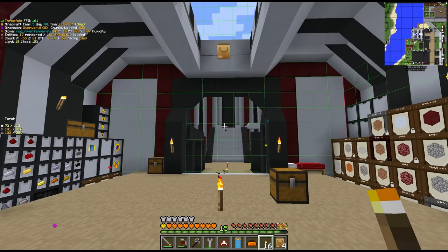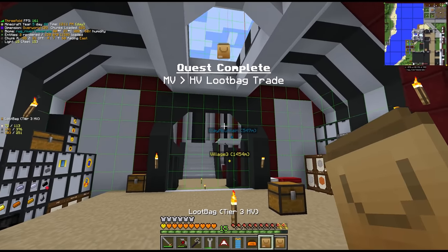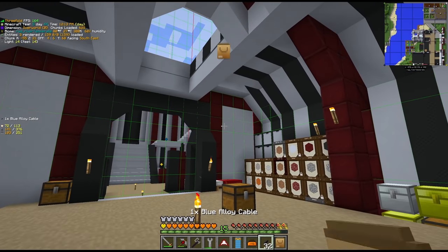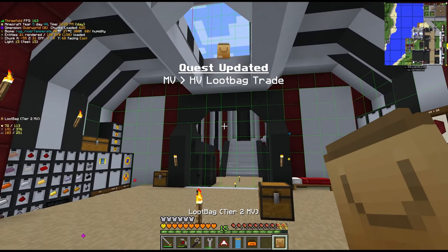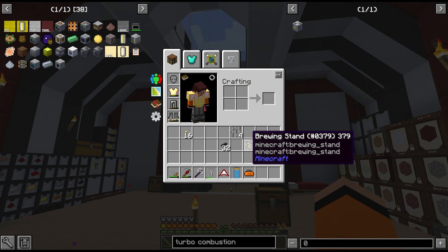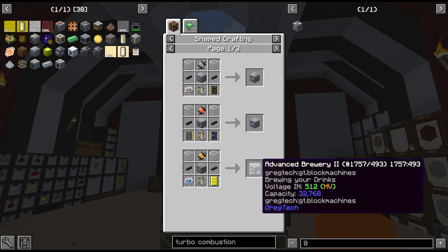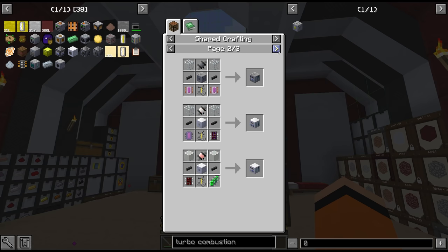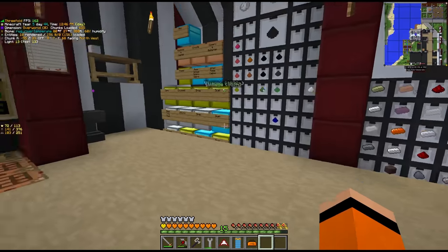That was totally worth it. Oh the torches - this pack hates me, this is becoming a theme. Blue alloy cable - that could be worse, and we're left with a spare MV. A brewing stand! We got the brewing stand - this is awesome. We can make an advanced brewery with this, or probably even an HV brewery. Oh that is sweet. I ain't mad anymore. Okay that's awesome.